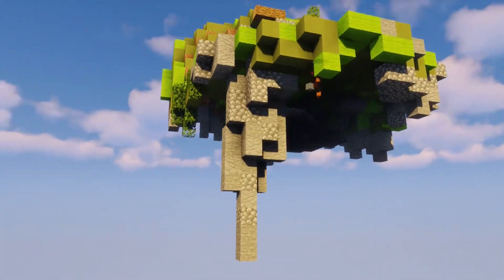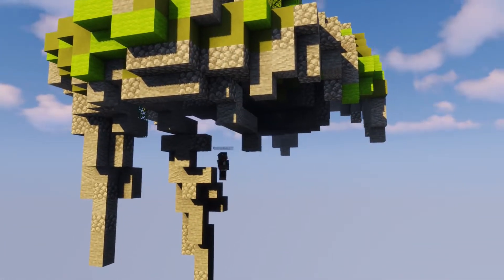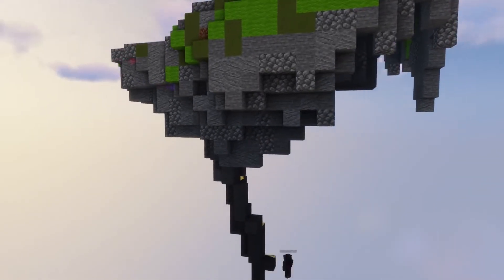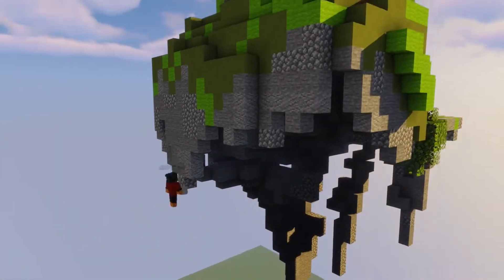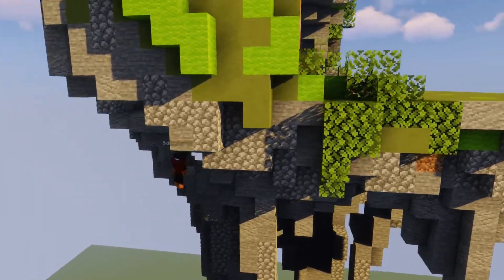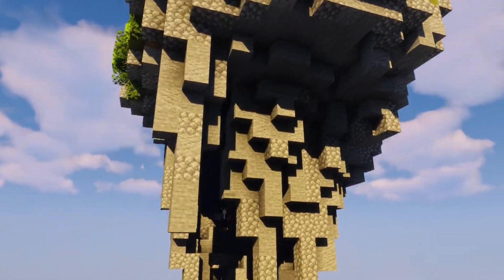Then I started work on the bottom spikes of the island. My reference video helped with the construction, but it was still very difficult and time consuming. My plan was to go around the base twice — the first lap to frame the spikes out and the second lap to fill in all the holes. I figured this would be accurate. After coming back to the first spike, I deviated from the plan and just built on my own. I also forgot to turn off the weather, but I'm not going to let that rain on my parade.